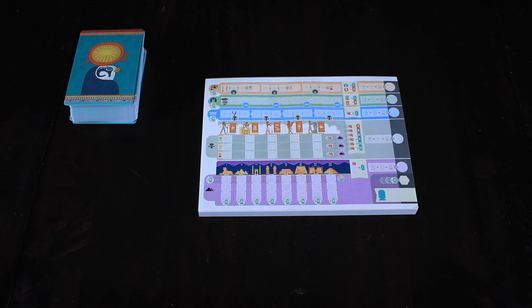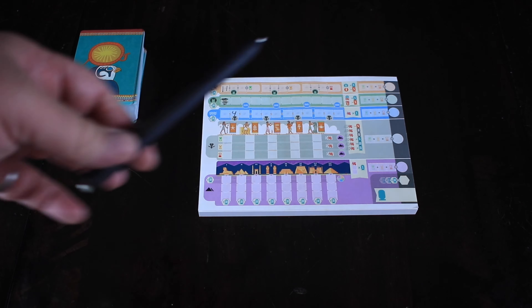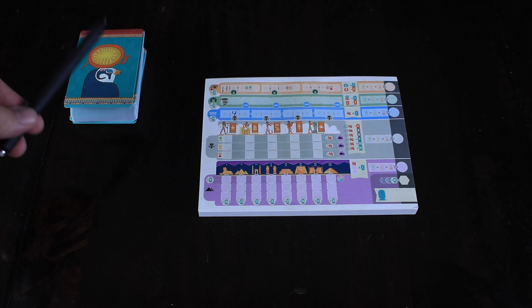Let me give you a quick overview of how to play. Here's our setup for Ra and Write. Every player is going to get one of these pads of paper and a writing utensil. We're going to shuffle this large deck here and you're ready to go. It's a very, very fast setup.